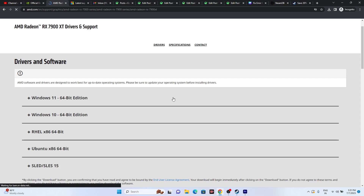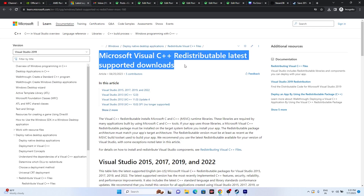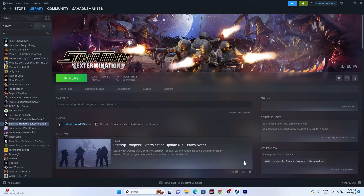Another fix found from the community is installing Microsoft Visual C++ Redistributable. Download and install it — check whether you need the x86 or x64 version; most PCs will need the x64. Install it, restart your PC, and see whether the issue is resolved.